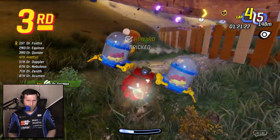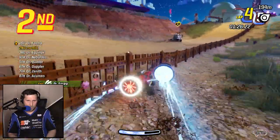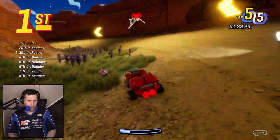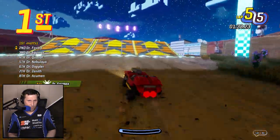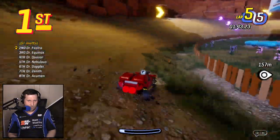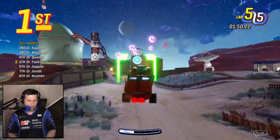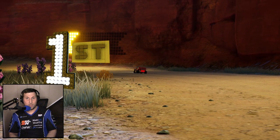There we are with a little bit of gun action, trying to move our way through the glass grass. Final lap, first place! That was a great usage of that spider web. That's the shield that we can use, and it looks like Dr. Fastro is a little bit behind us. See if we can make our way — there we go, nice, first place!